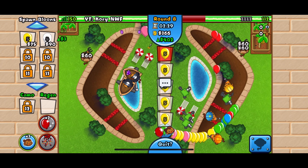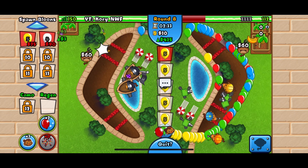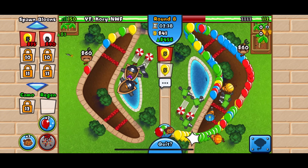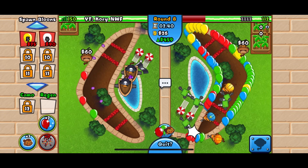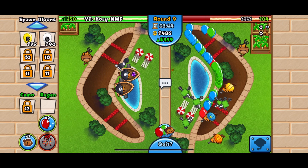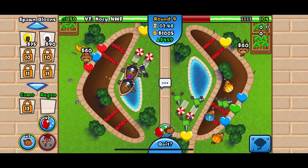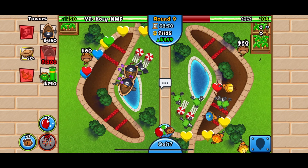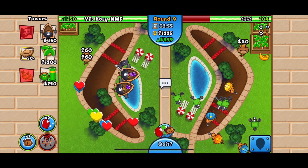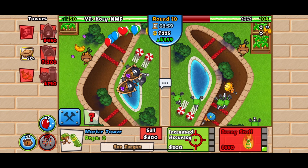Let's send a bunch of yellows — I wonder if we can get this past. Looking good; our eco number is pretty decent considering we're doing a mixed eco here. Does any of that get through? Wow, only a handful of leaks — well done. Their farm lead is very impressive, so we are going to have to go for our mortar.